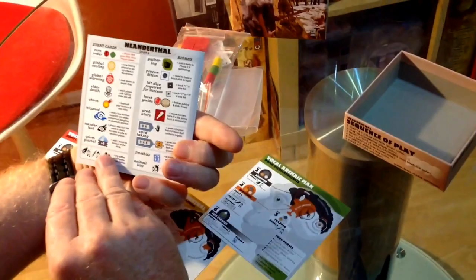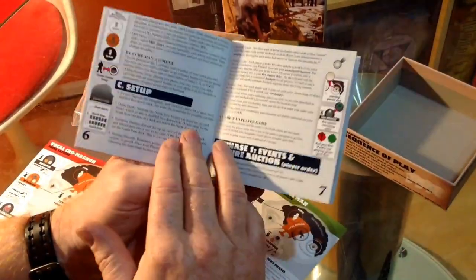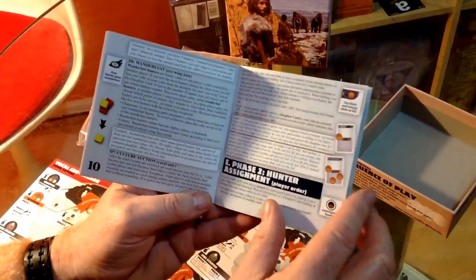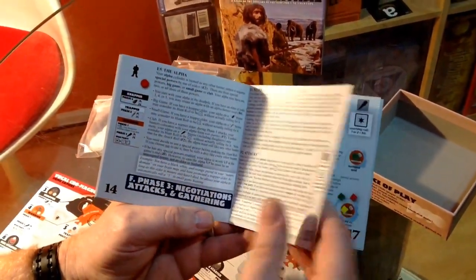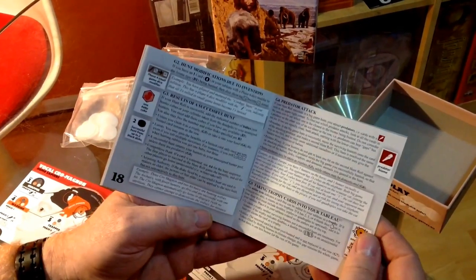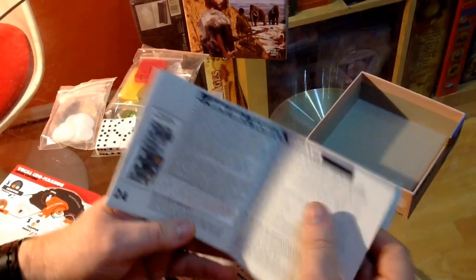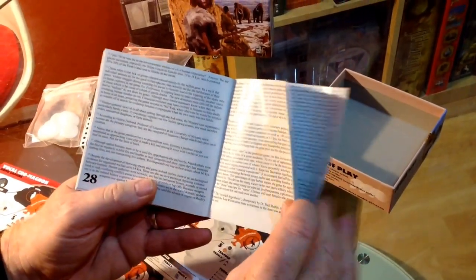Let's have a look at the book. The introduction and the summary, components, setup, phase one events and culture auction, hunter assignment, negotiating attacks and gathering, roll for the hunt, predator attacks, domestic animals. It's such a lot in such a small game. Game end and victory, and then we've got variants here as well, and credits and endnotes. Very interesting reading - all those endnotes from Phil. Really nice compact book.